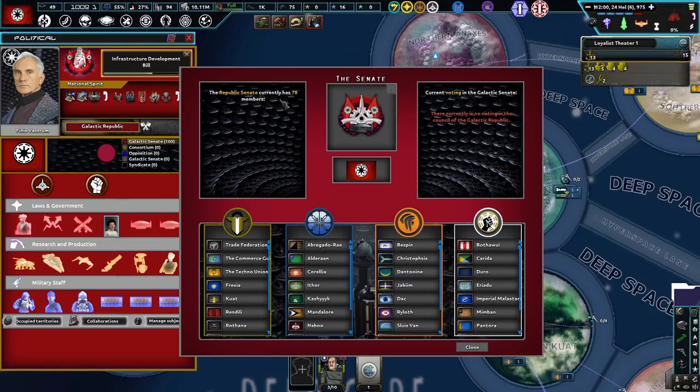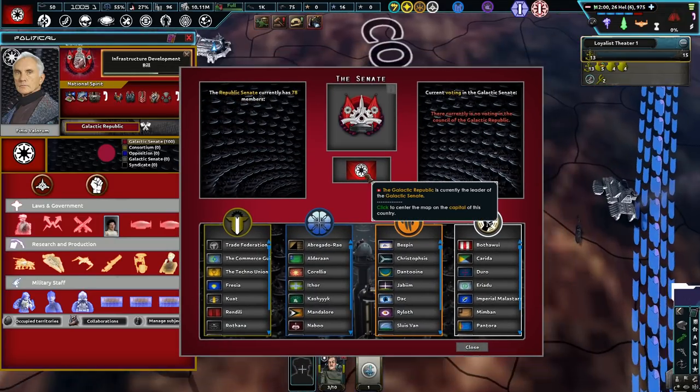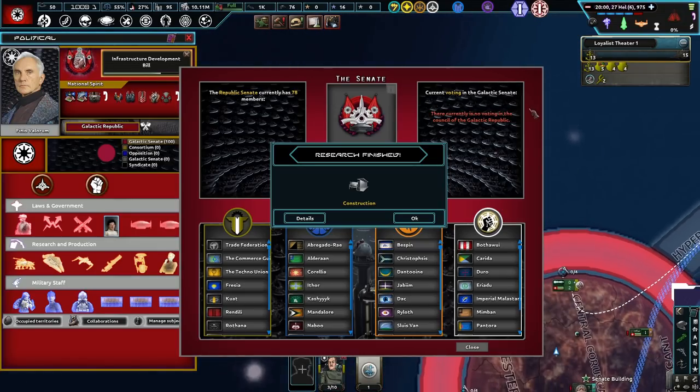And we have the Senate — 78 members, and here we are. We're currently the leader, which is very cool. There's no voting going on right now, which is fine with us.